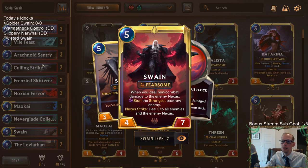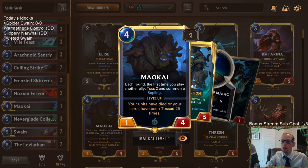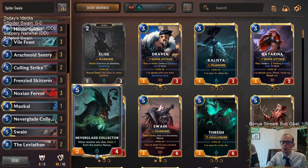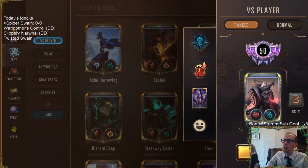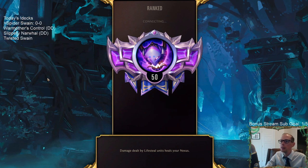Once Swain is leveled up, each time something dies and drains the opponent, we're stunning the strongest back row enemy — that's pretty cool. We've got a couple of Viathans to grab our Swains, and one Maokai instead of the third Swain, because Maokai with all these cheap units gives us another way to get cheap units out that die a lot. That's a great card with Neverglade Collector. The combination of Neverglade Collector draining, Leviathan dealing damage at round start — we have reach beyond just combat. I grabbed this deck from Mobalytics, just browsing the stats page.